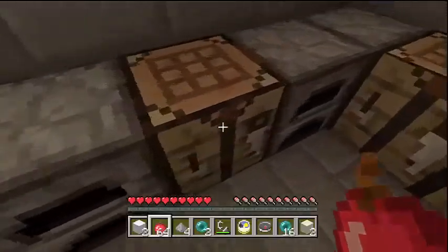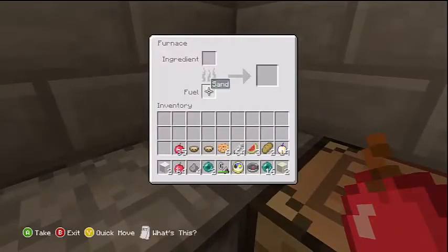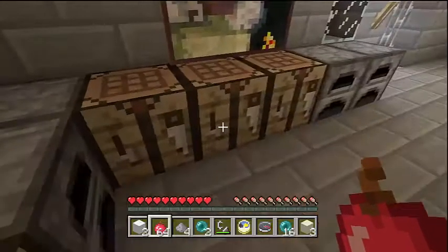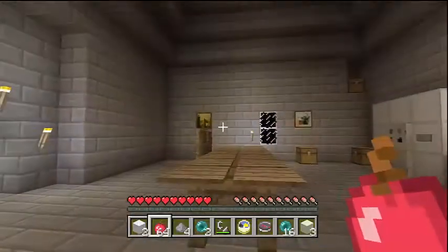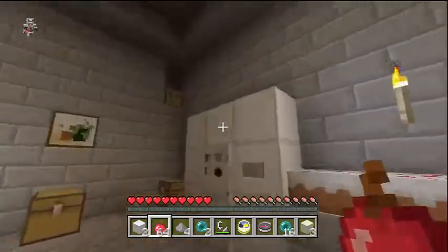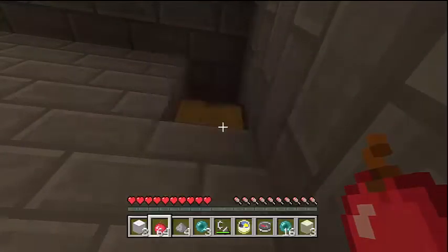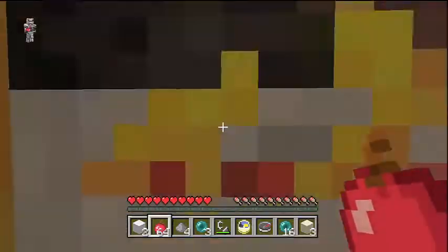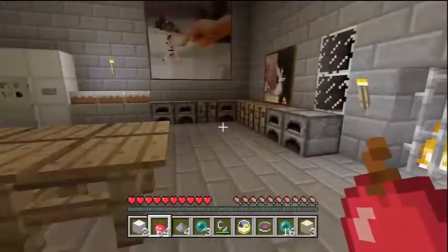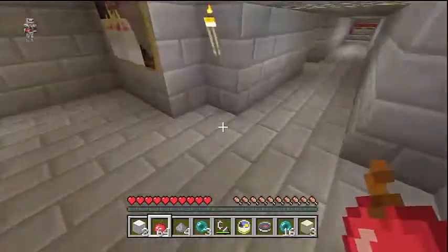Let's check the furnaces for any sand. We got sand! We need one gunpowder and one more sand, I believe. Ooh, a chest — I did not see that there. There should be something in here... well, that's kind of helpful. Alright, what was I gonna do? This place is cleared out.